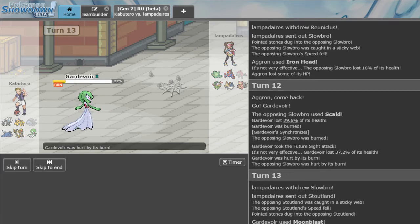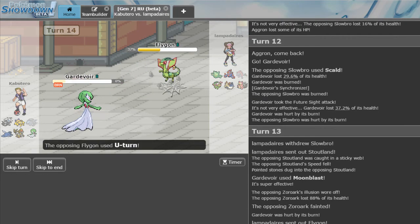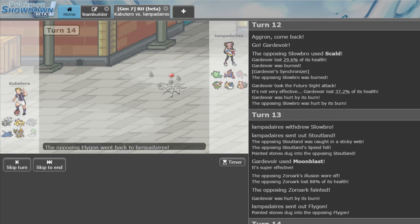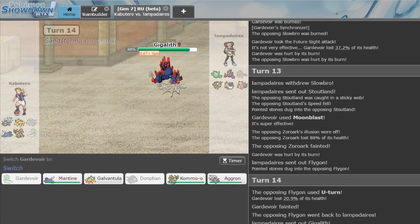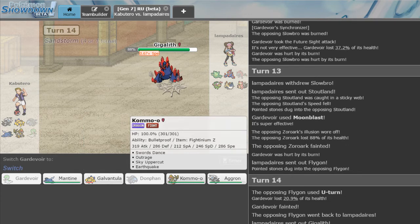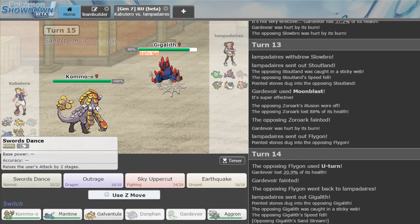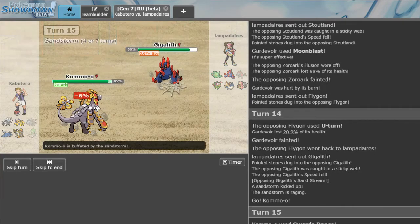This is a speed tie with Bunny — I'm going for it. He is faster. He won the speed tie. Now Gigalith comes out — it's probably got Earthquake. I think we might still want Dragon Dance on this Kommo-o. I'm going to SD up right now. See what he wants to go for — he gets off his rocks.